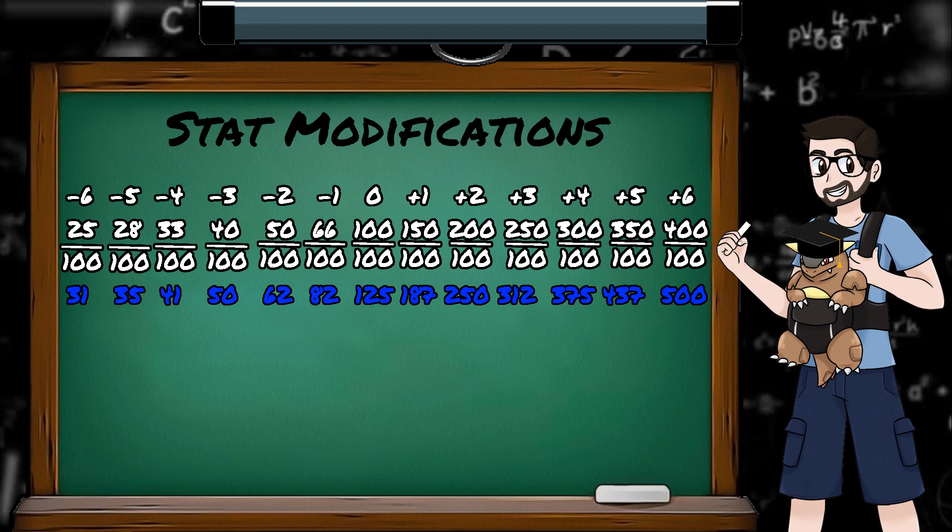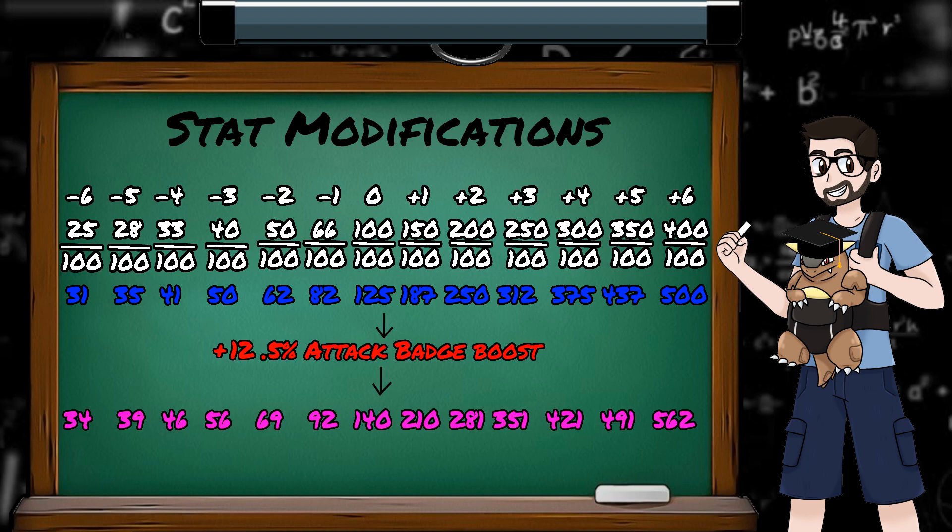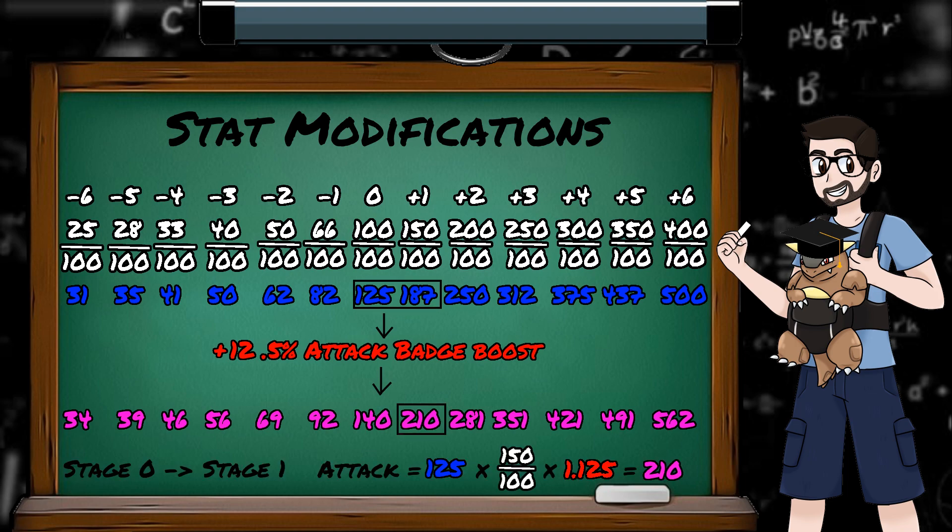Before Brock, our possible attack stat values for this Mewtwo were from 31 to 500. But now with the attack badge boost, our potential in-battle attack stat values are from 34 to 562. If our Mewtwo raised its attack 1 stage, the game would take the unmodified, un-badge-boosted attack stat of 125, modify it to stage 1, which would be 187, and then apply the badge boost, giving Mewtwo an attack stat of 210.